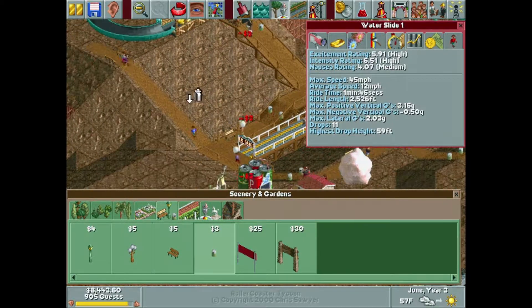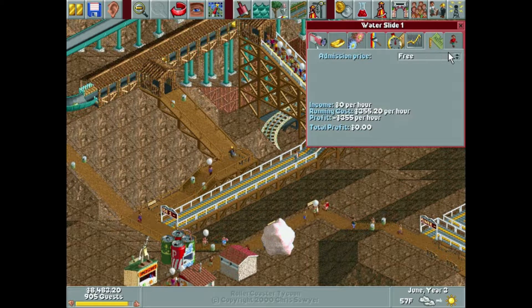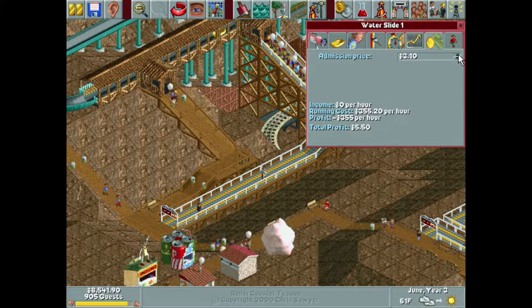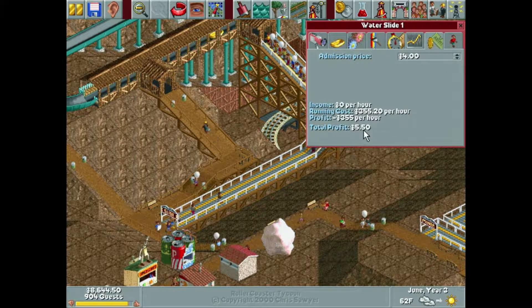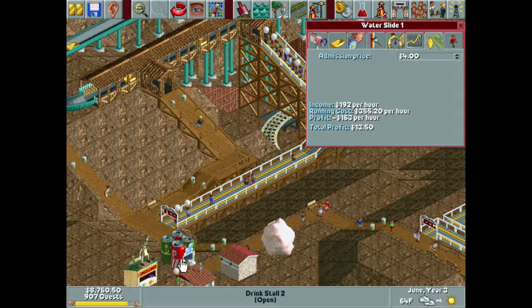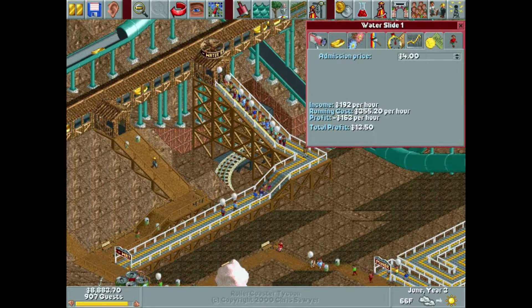We're adding some trash cans along here, and we're not going to let them on for free — that's not happening. Four dollars — people will go on for four dollars. I'm not going to modify it any more than that. We have almost nine grand to our name, which will be plenty for what we're wanting to do.